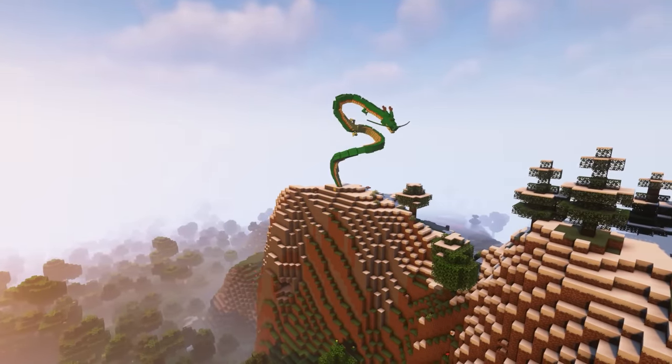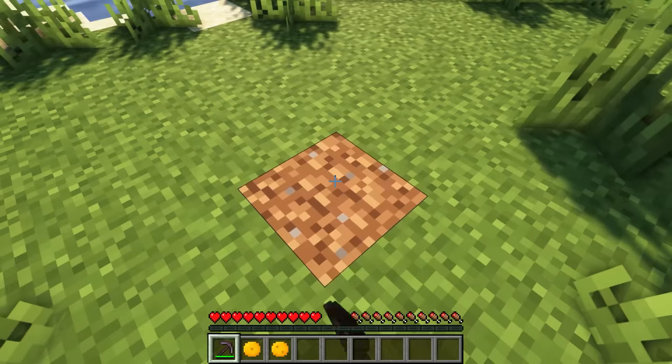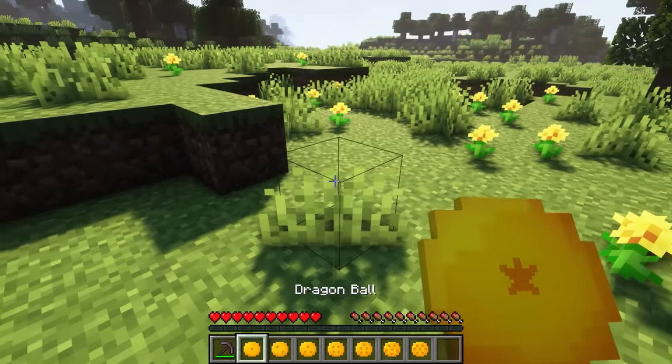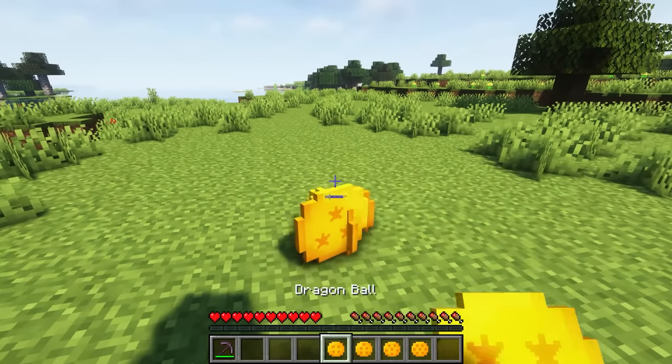Firstly, you need to collect 7 Dragon Balls scattered across the game's map. Once you have found them, use a pickaxe to dig them up and then drop them in the same location. This will summon Shenron, so you can enjoy this exciting feature in the game.